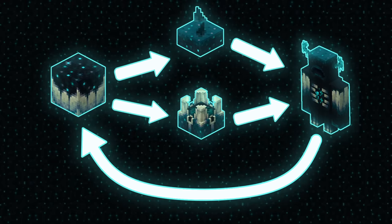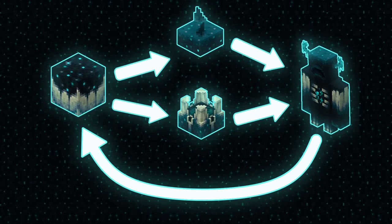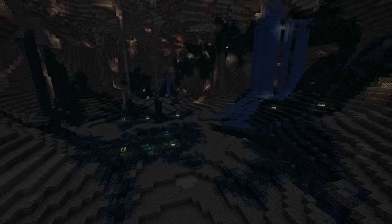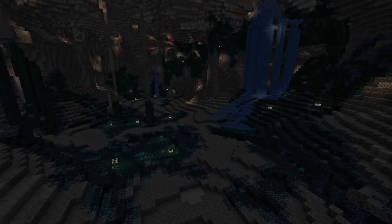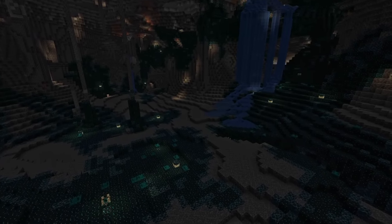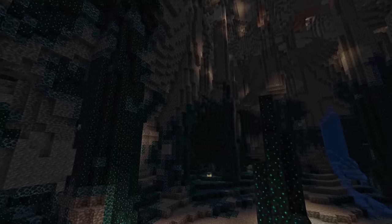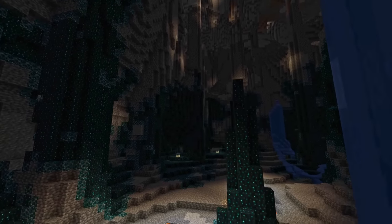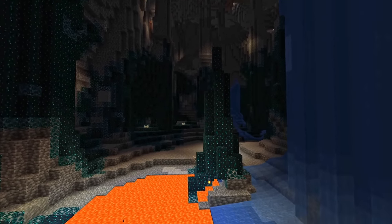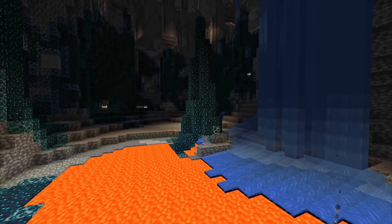Skulk catalysts are aptly named, as they catalyze the entire process. How are Skulk catalysts produced? It turns out that the Warden contains a Skulk catalyst within it — we know this because it drops one if you manage to kill it. The Skulk catalyst is analogous to an egg: if you have one, you can eventually create everything else in the Skulk family, and then another egg. All of the Skulk we see was, at some point, created by the death of a mob. The Warden has been so powerful and destructive that it's killed all of the mobs in the area — to the point where no mobs exist in the Deep Dark.